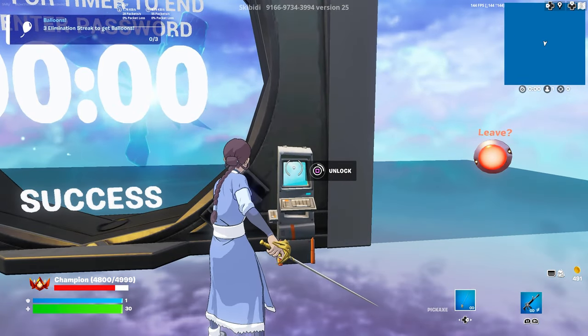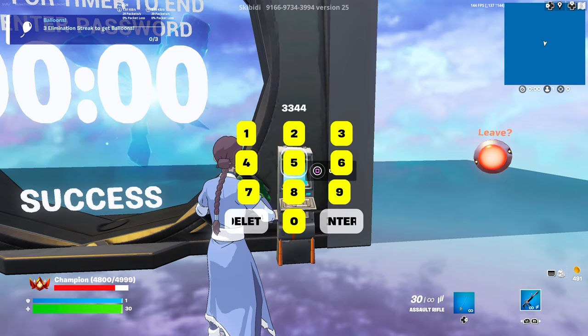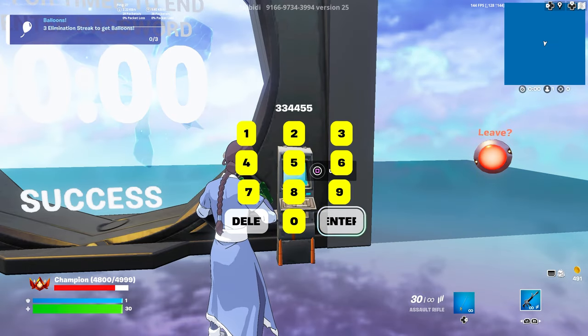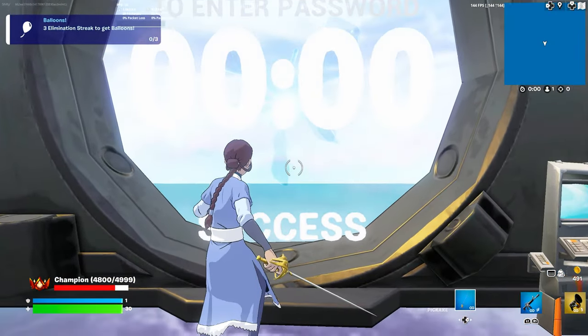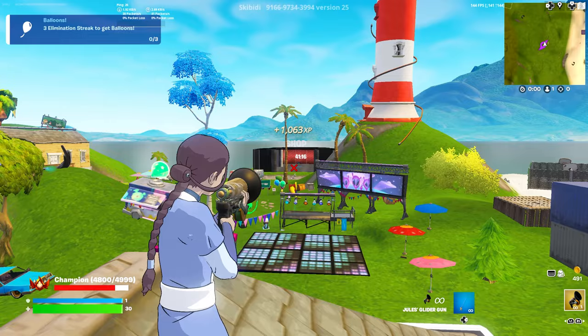Okay, the timer is done. Once it's over for you as well, go ahead and check this button that just appeared and type in the password, which is 334455 — I think it's the same code as last time. Then hit Enter and you'll see this barrier disappear. Turn around, grab a grappler, and head over to this rift and you'll be teleported to the map. If you forgot to grab a grappler, you can grab one from that shop over there.